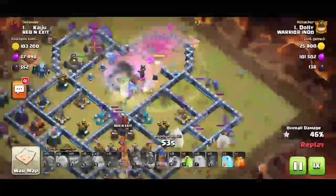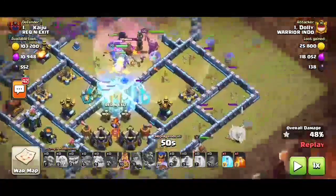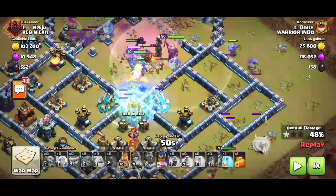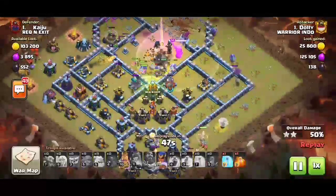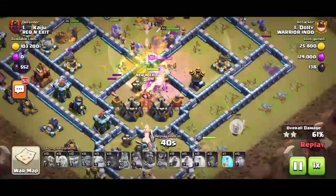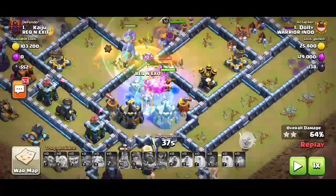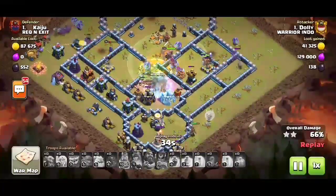Just see how easy this attack is — leaving a freeze on the scattershot, and he left a jump spell at the perfect time. One freeze is left and the jump spell is doing very well. The freeze is left on the inferno tower — now just sit and watch.